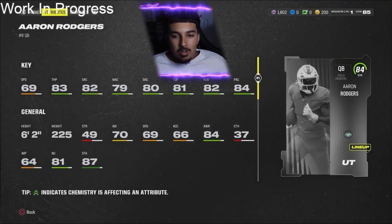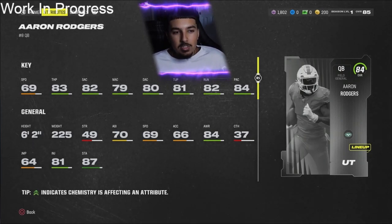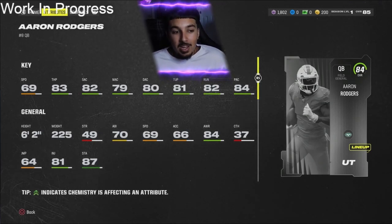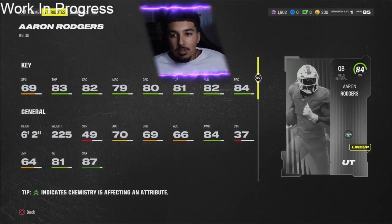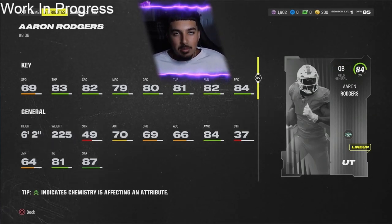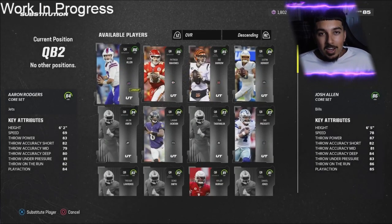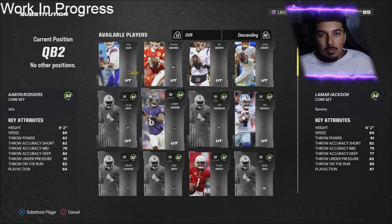Coming up next is Aaron Rodgers, 84 overall with the Slinger 1 release — arguably the best release in the game. 69 speed, 6'2", 83 throw power, 82 short accuracy, 79 mid, 80 deep, 81 throw under pressure, and 82 throw on the run. On paper his stats don't have a single one above 85, and that 69 speed is questionable. I'm going with a B minus rating. A lot of people will still use him — including myself. I wouldn't be mad if you put him in C territory, but since it's Rodgers you have to account for that Slinger 1 release. He's only 84 overall so he won't be too expensive, making him a B minus for how meta he'll be.